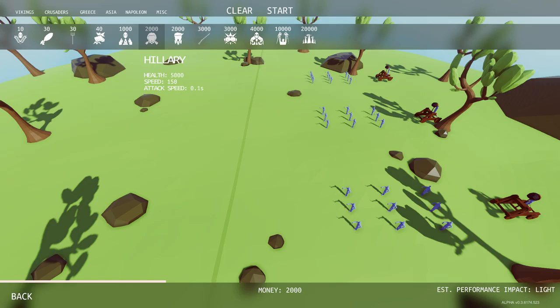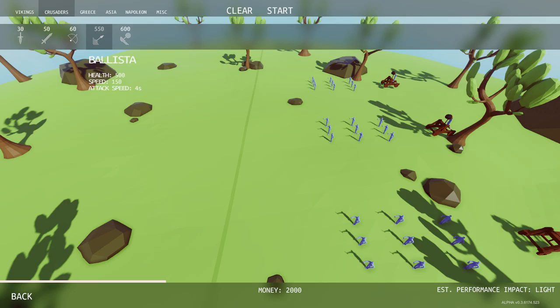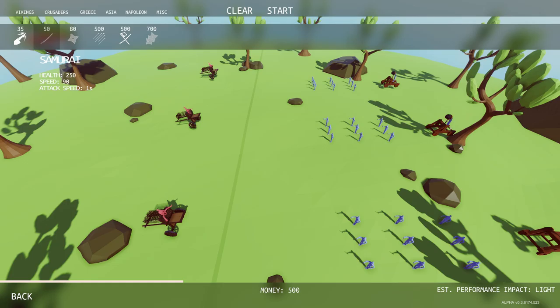We could do Trump or Hillary. Let's give Hillary a shot — she couldn't win the election but maybe she can win this war. I can't seem to place her either, maybe we can't use miscellaneous units in the regular levels, only in sandbox. All right, we'll go for some of these siege units instead, placing them here, here, and here to deal with the groups of guys.